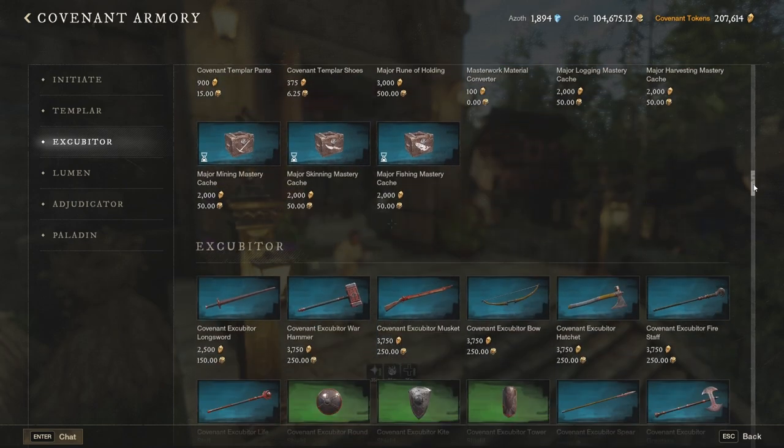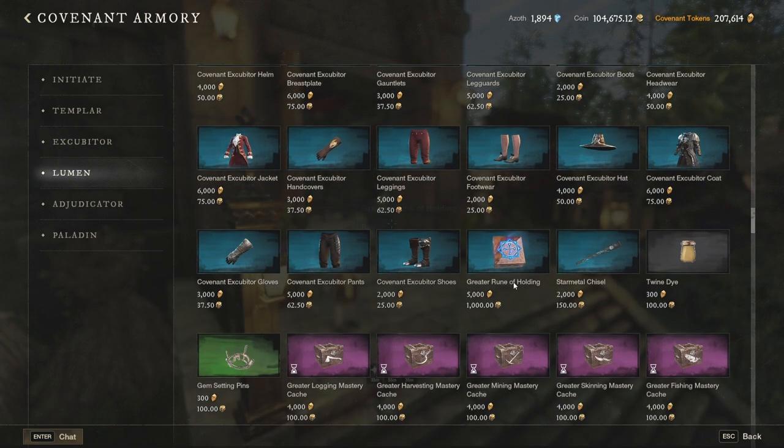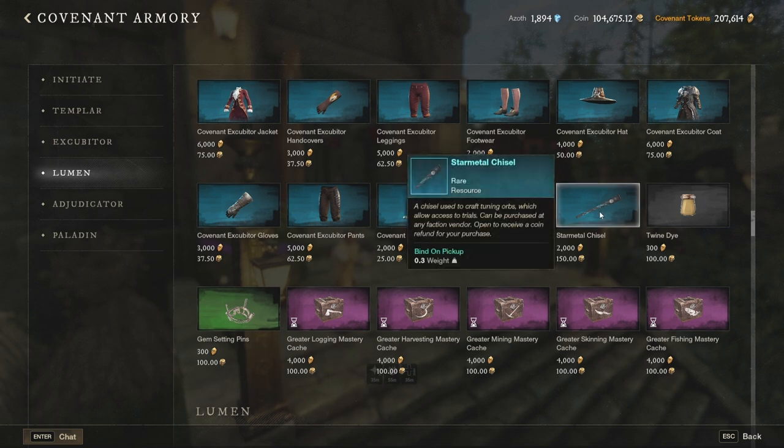You need to skip the major rune of holding because it's only used in lower tier and low level recipes. Going further to what I think is the Excavator rank, here we have the greater rune of holding — still not the one we need — but there are two other items that are pretty decent. The first is the star metal chisel, which is used for crafting orbs for PvE arenas. You can go with up to five people to fight a certain boss, and those arenas usually reward you with cool stuff and artifacts. You need one chisel to create one orb, and there is a limit of five orbs per week, so buying five lets you create five orbs for a specific arena. There are three arenas total, so 15 per week would be enough.